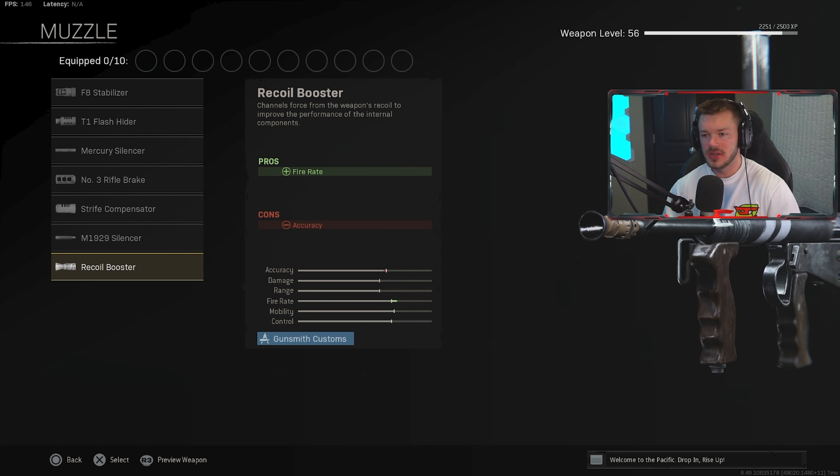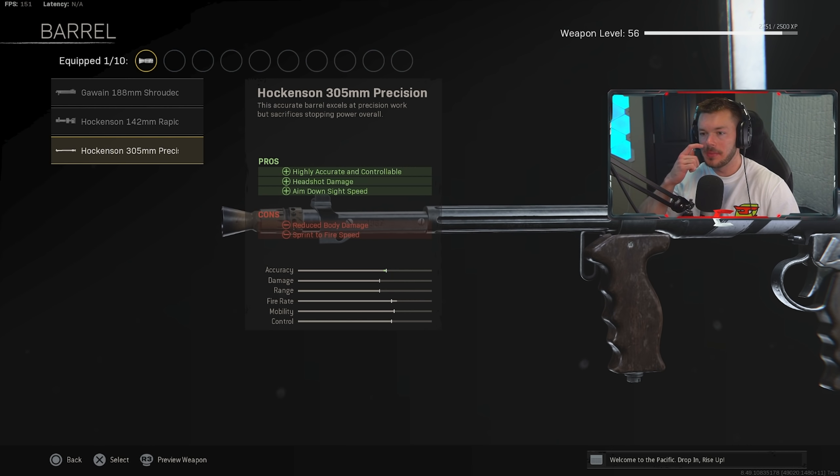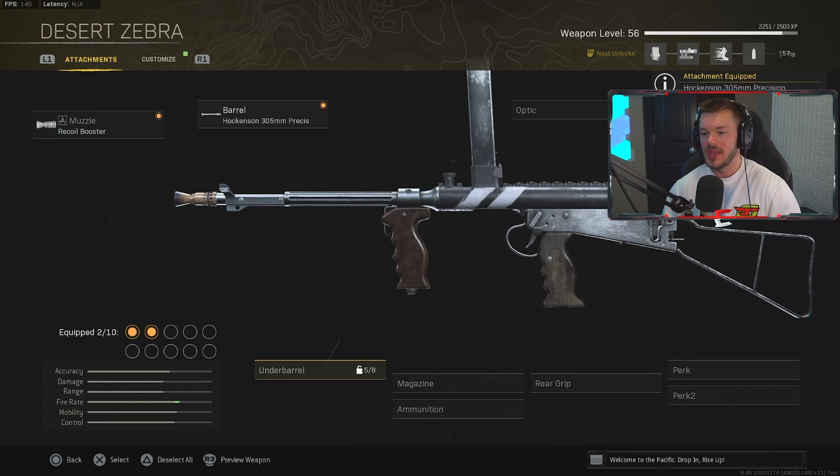In the barrel section, we're going with the Hockenson 305mm Precision barrel — the only barrel I recommend running here. I don't recommend the Hockenson 142mm Rapid barrel even though it increases fire rate; the 305 is far more beneficial. I've tried out both and a whole bunch of other combinations, and the Precision barrel is definitively the best one.